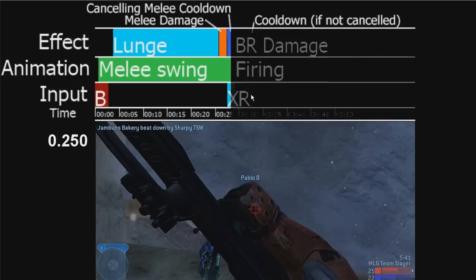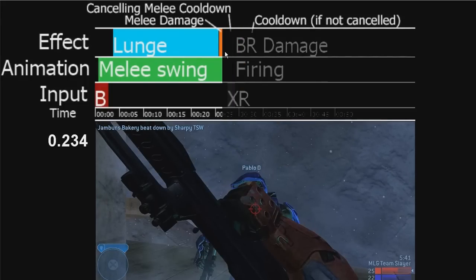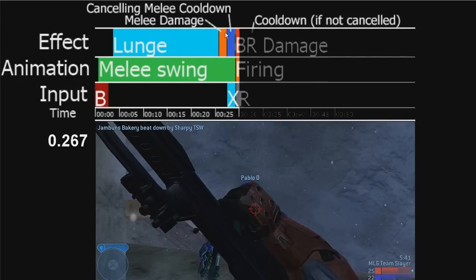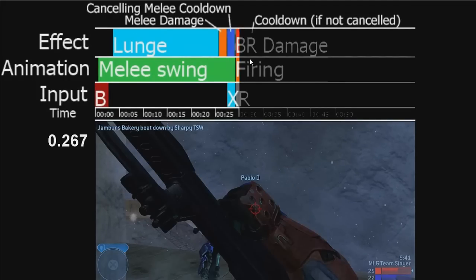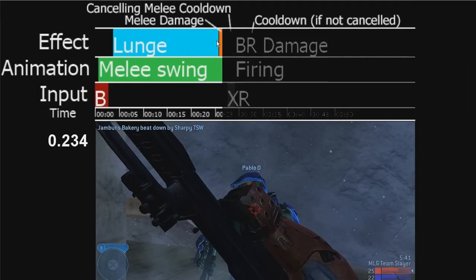If you want to practice the timing — which is the hard part — getting the XR straight after the melee damage, that's where the skill lies. That's what people mean when they ask how do you get the timing right to do a BXR effectively. You can just practice against a wall — BXR on a wall repeatedly. You can hear the melee crack on the wall if the damage is done. If you don't hear the smack on the wall, it means you've cancelled the damage. So yeah, just jump into a game by yourself and practice hitting that.